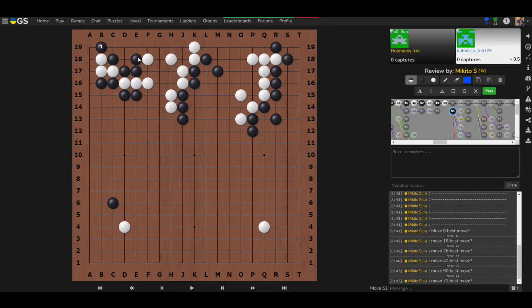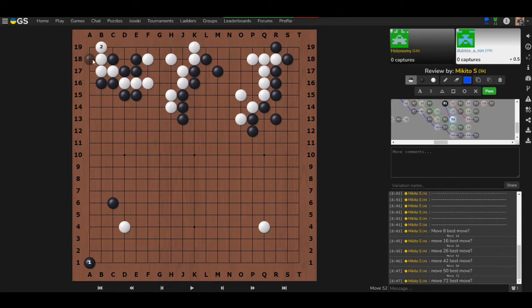A side question is raised: what if it were white's turn first? If white goes first, it would be a different story. In that case, white would want to either atari or extend liberties — it might become a ko, but not quite. White would want to extend down to get an extra liberty and then potentially kill.